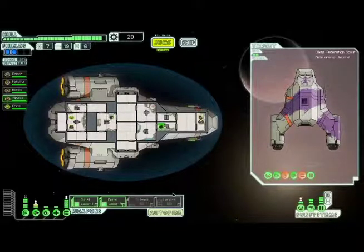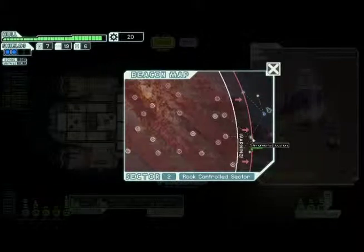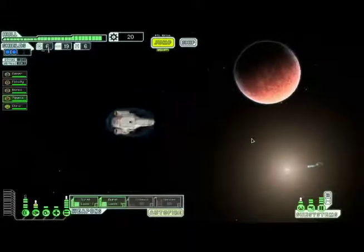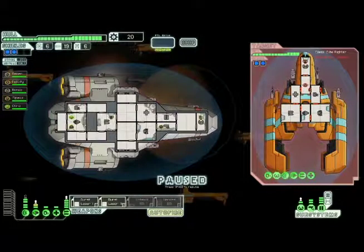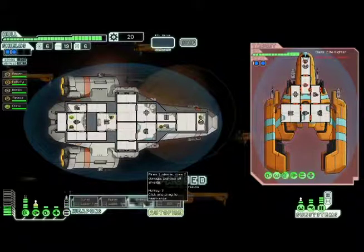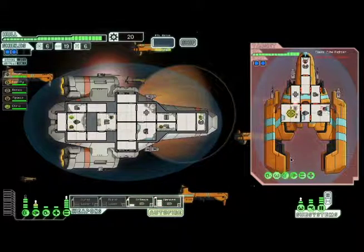All right, looks like everyone's in place. We didn't get any scrap but at least we got an extra person. Unfortunately the rebels are here. All right, just so you know it's not worth trying to fight these guys — what we really want to do is get the engines up as quickly as possible, good thing we upgraded that, and jump. We're going to take out their weapons if we can, use the missiles because they're stronger.